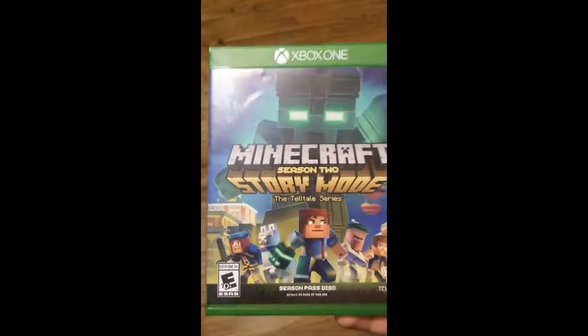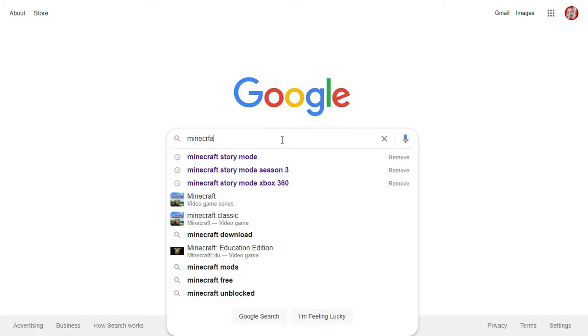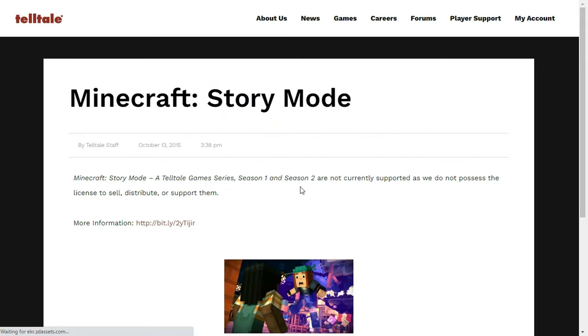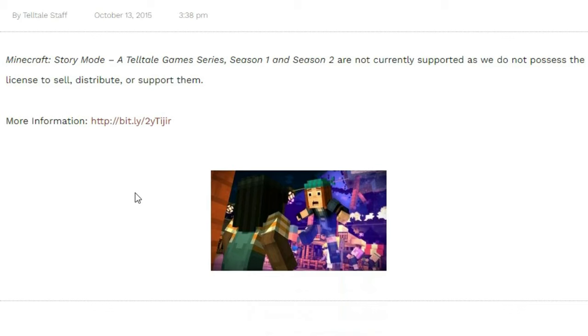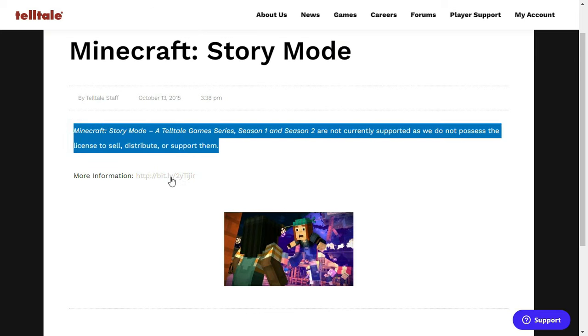I actually got Minecraft Story Mode Season 2 for my birthday in 2020. Anyway, let's get into it. Now, as you already know if you're like me, you probably searched up Minecraft Story Mode, clicked on the Telltale website, and were met with this page: 'Minecraft Story Mode, a Telltale series Season 1 and Season 2 are currently not supported as we don't possess the license to sell, distribute, or support them.' I guess they don't have the rights to sell or distribute them, so that's why they're off stores. But still, Mojang, what's up with that?